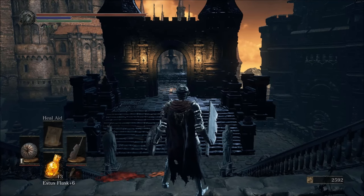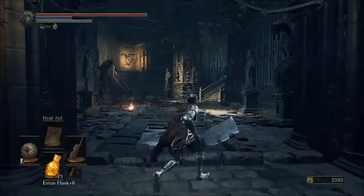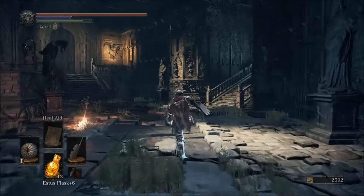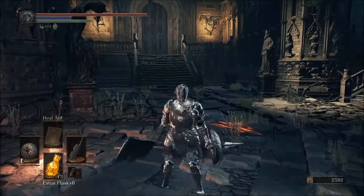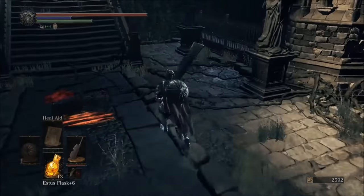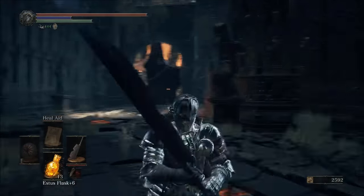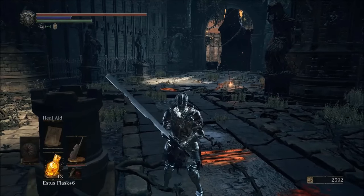So you've just defeated the Dragon Slayer Armour boss and you're thinking, how do I get into this door here? Generally, if you don't know and this is your first playthrough, there should be a guy laying on the floor right there with a key. There are two reasons why he hasn't spawned yet and I'm going to help you tell you why.